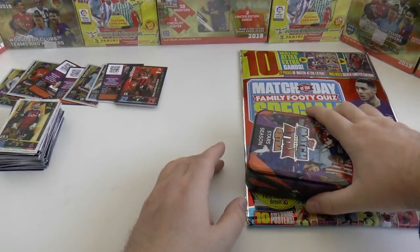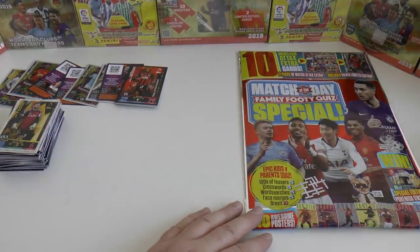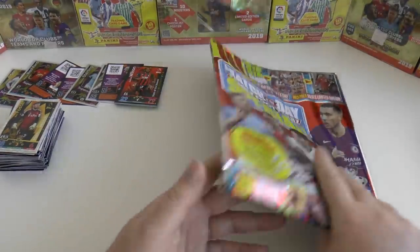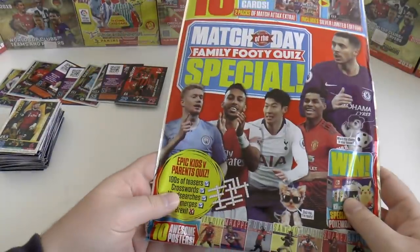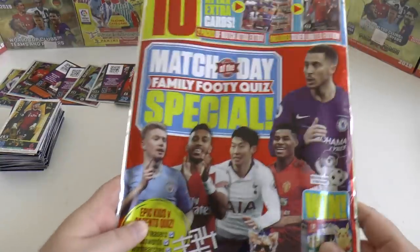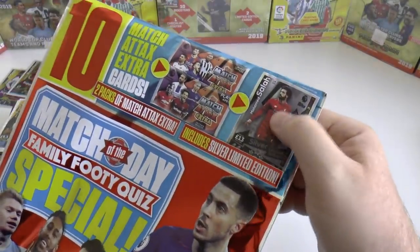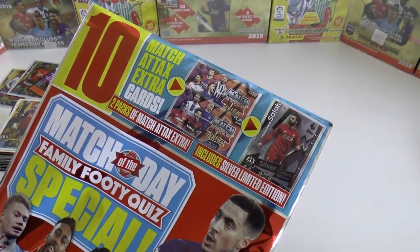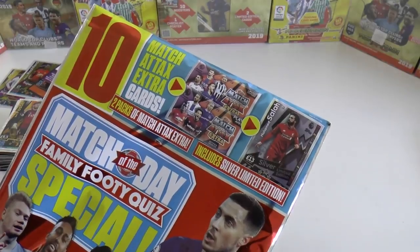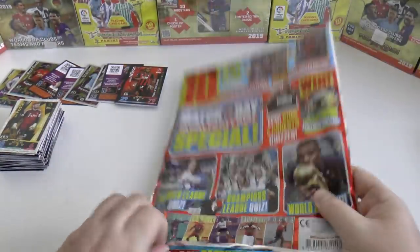Now the other gold-silver-bronze was Salah in the mini tins. It would be cheaper for us to just grab him off eBay. So that's our idea. Here's the Match of the Day Special, which will guarantee a silver Mo Salah inside two packs. So we will only need the gold and bronze, and those limited editions are complete. It costs £2.99 in all good newsagents.